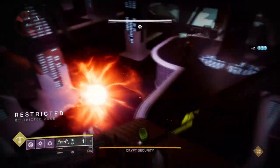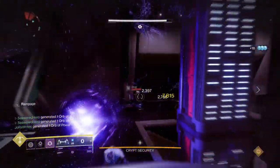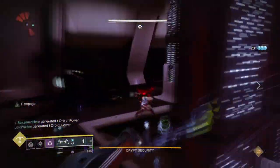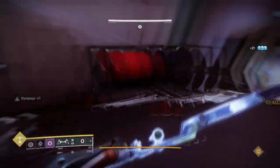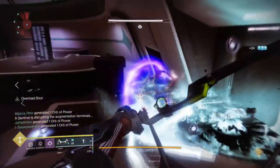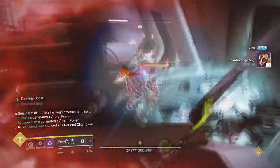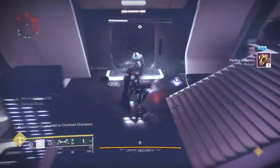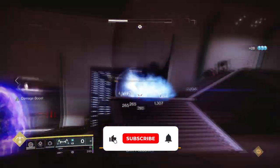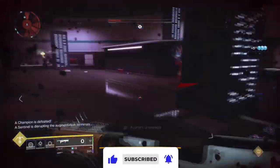With Witch Queen just around the corner and many destinations going away, now is the perfect time to grab a few exotics and build up around them for the upcoming Void 3.0 change. We have three exotics that you should have your eye on for your classes, as these will not only become meta but game-changing to a large degree. Here are my top three Void builds that you'll want to have on day one, and what you can create with a few of the aspects and fragments already shown to us.